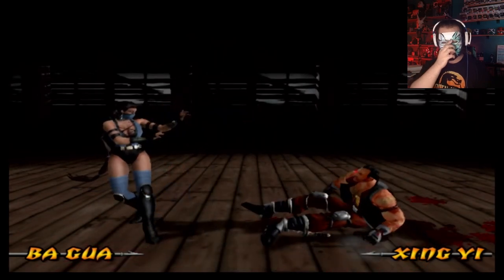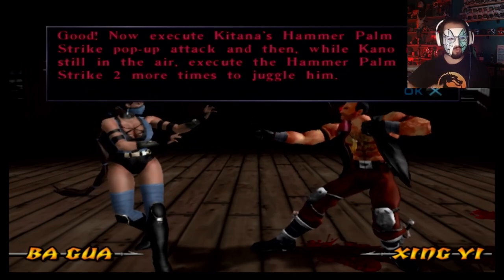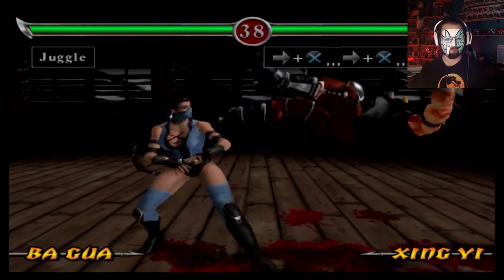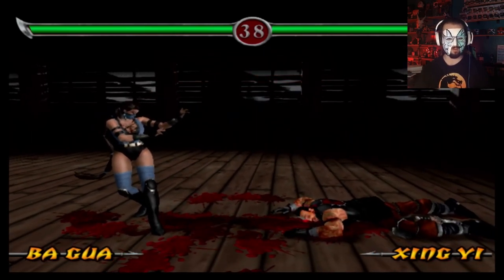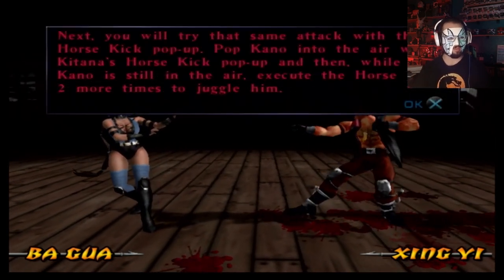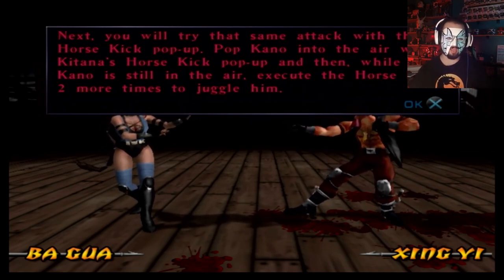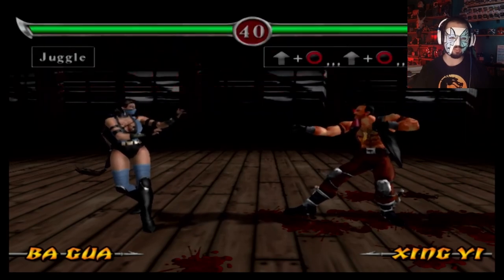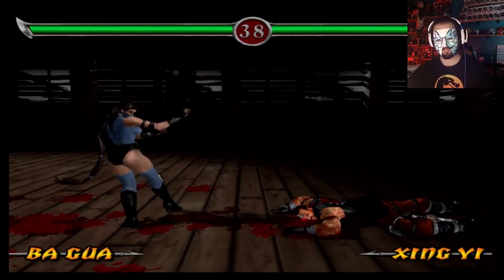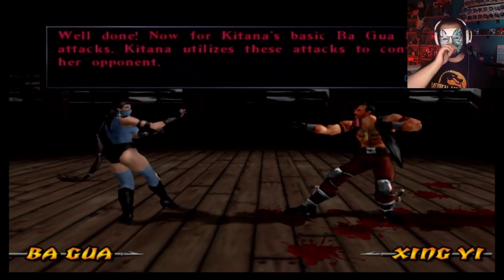You didn't teach me the other one. Why didn't you teach me the other one? Now execute two more times. Next, you will try the same attack with the Horse Kick pop-up. Pop Kano into the air and execute the Horse Kick two more times to juggle him. Why though? That is my main question through all this — why?